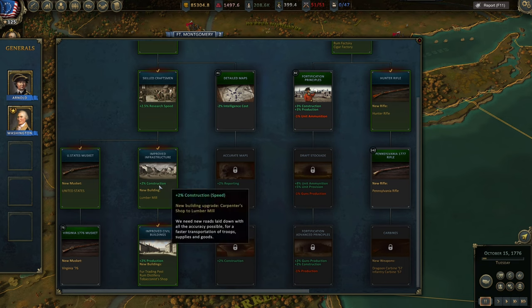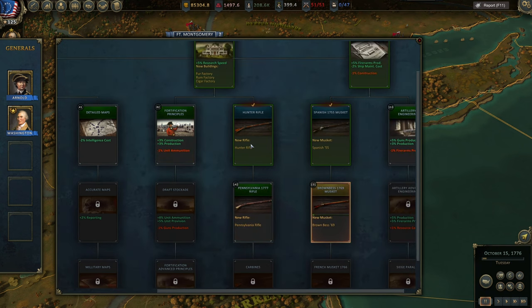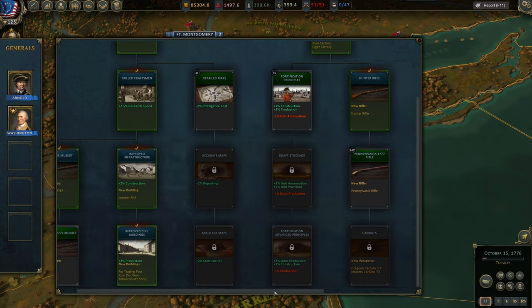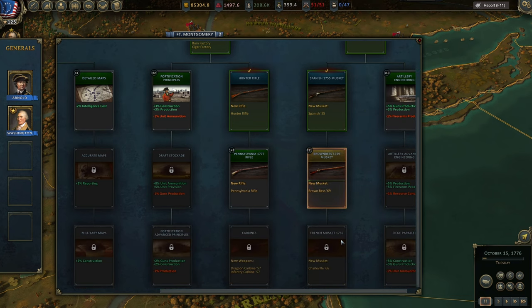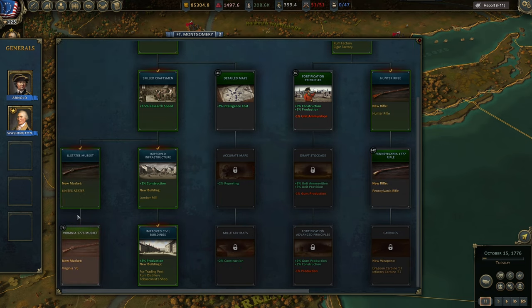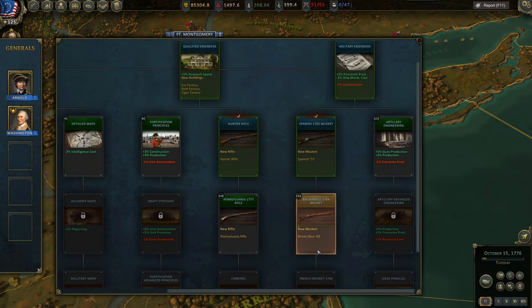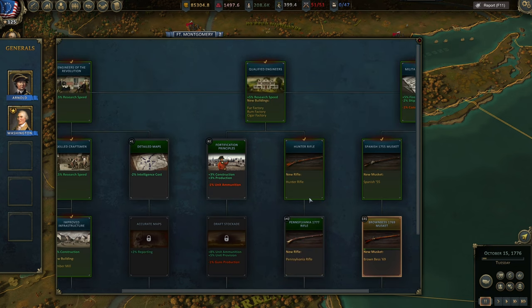Then you have a couple of decisions. You can go for US State Musket, which isn't really good, and then get to Virginia 76 — a really good musket. You can opt for Hunter's Rifle used by skirmishers, then Pennsylvania Rifle and Caribbeans. Alternatively, skip that tree and switch to Military Engineers, then Spanish Musket, Brown Bess 69, and French Musket. When it comes to line infantry or militia muskets, Virginia 76 is a more cost-effective path — it's not quite as good as Charleville or Brown Bess 69, but it's close and doesn't take forever to research. I strongly recommend going for it, then Hunter Rifle, Pennsylvania Rifle, and Caribbeans, because they'll bring you a lot of money later.